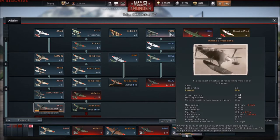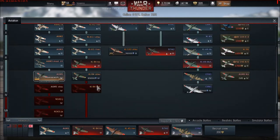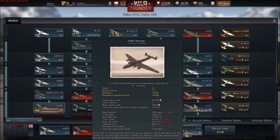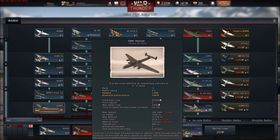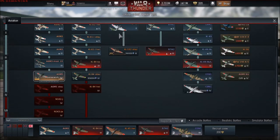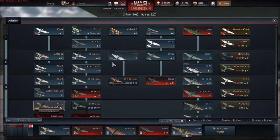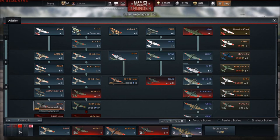Obviously the lower the tier, the less points and Silver Lions you get. Looking at the stat card, the G5N1 is most effective at researching vehicles of tier 3 to 5 ranks. Basically for tier 3, 4, and 5 you get the normal amount of points. If you try to research tier 1 or 2, you get a 60 percent reduction — so you only get something like 40 percent of the points.